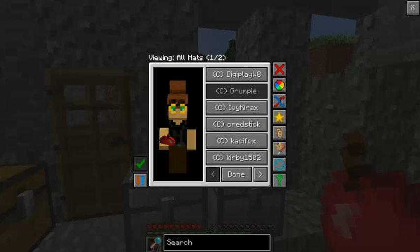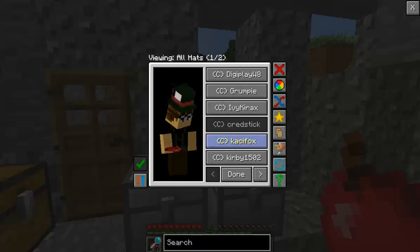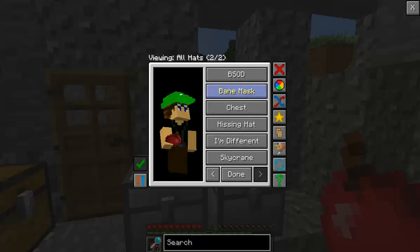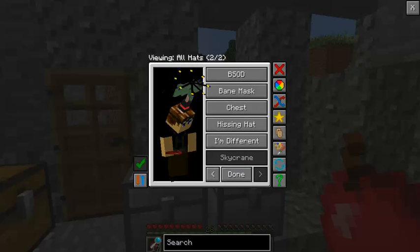In fact, let's see — oh yeah, that looks pretty nice. Got a wolf hood, blue screen of death, Brynn's mask, chest, I'm different, sky crane — that one looks pretty cool.